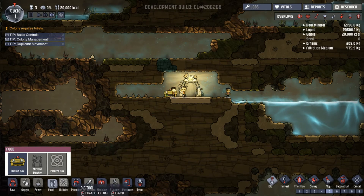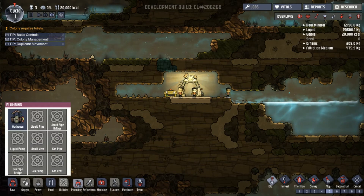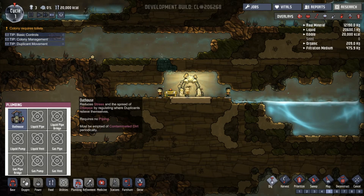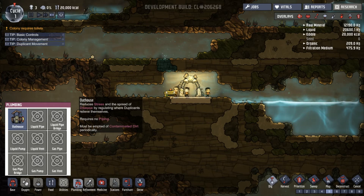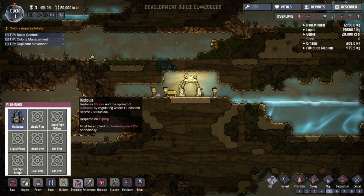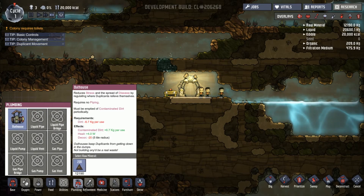Ration box — not needed. Ok, so what does this thing do? It reduces stress and the spread of diseases by regulating where duplicates relieve themselves. Requires no piping. What type of relief center is this? Let's place it.